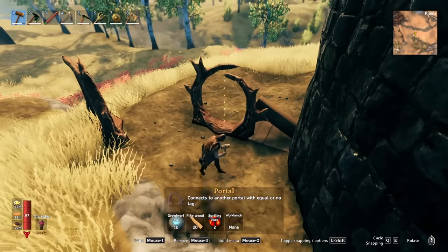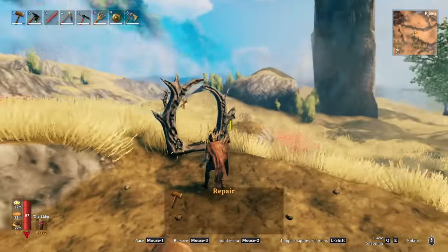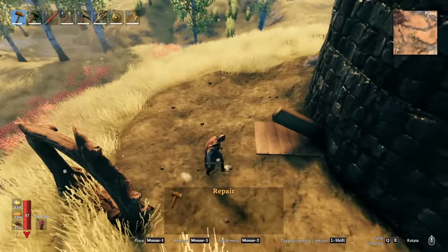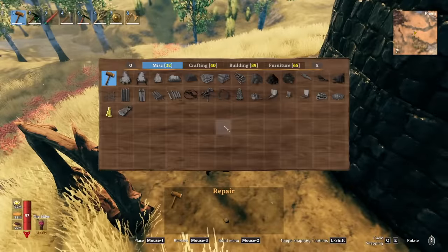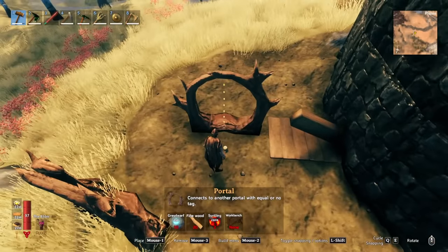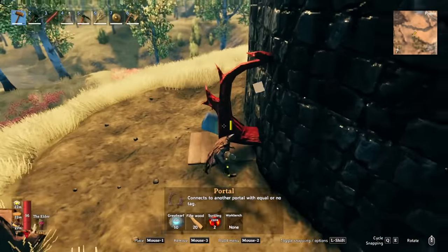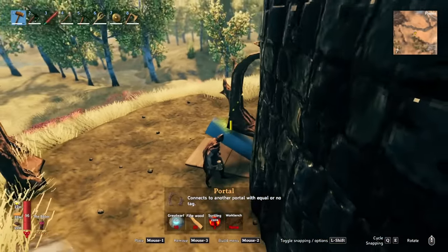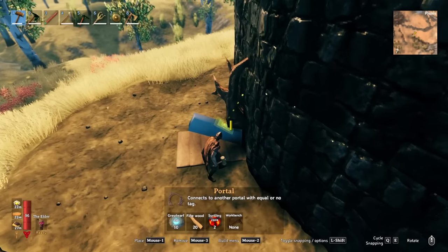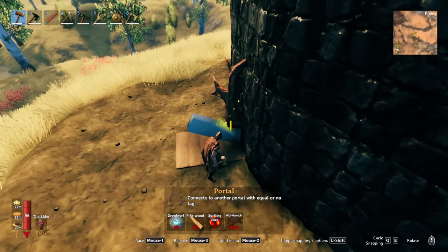Now we're going to go to our other portal. The portals have faces - this is the front of the portal with the runes on it. You're always going to come out of the portal in this direction. We want to make sure that that is facing away from us, so we are going to place it like that. Now that it is directly away from us we are going to turn it so that it is just like that. Then you want to go to the top of the beam face and lower it down all the way as far as it will go - take it until it is red and then bring it back just a little bit.